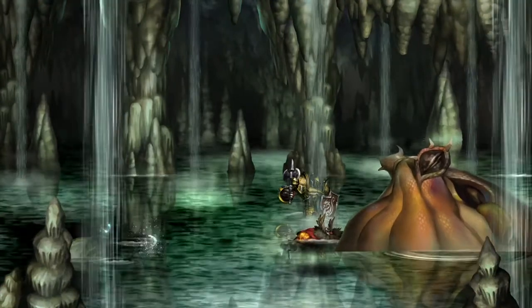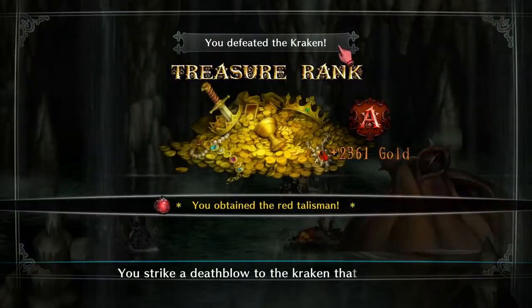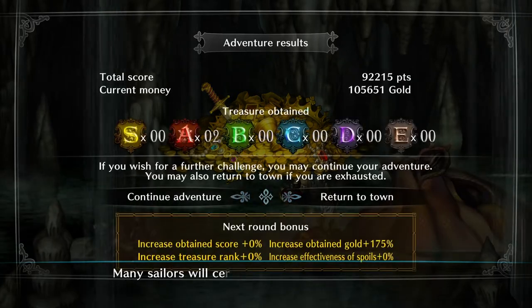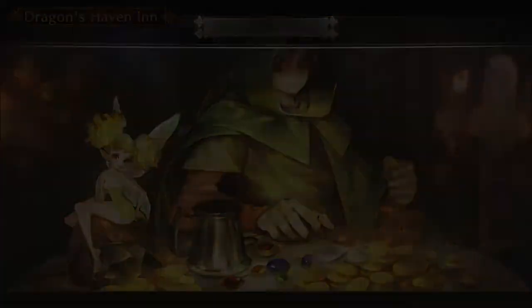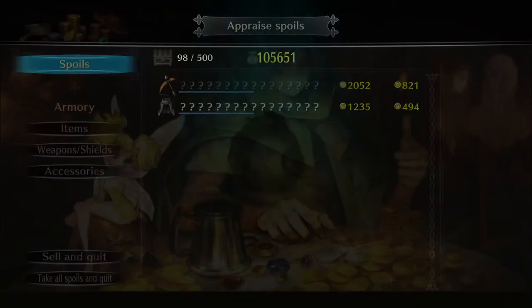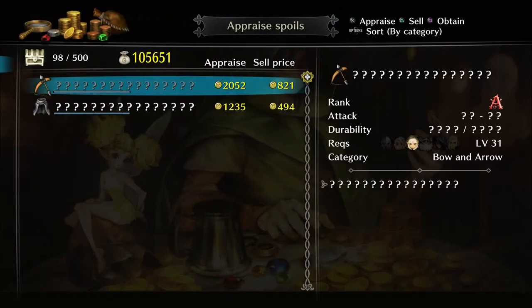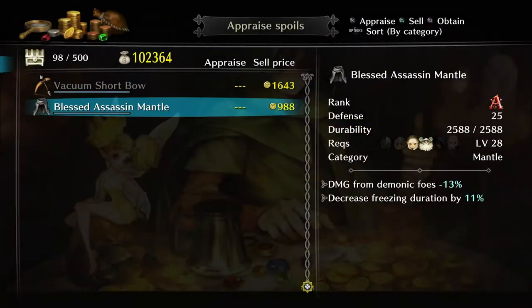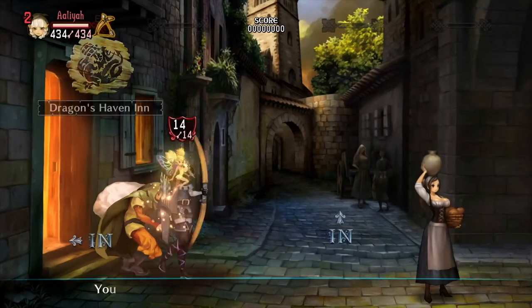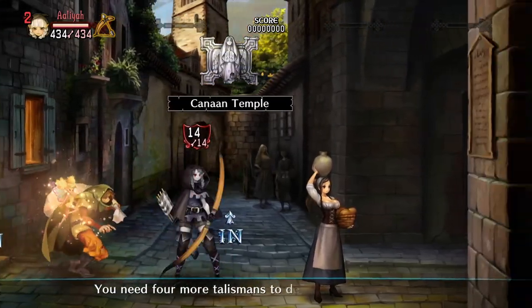Kraken is dead! You strike a death blow to the Kraken that had been terrorizing the sea. Many sailors will certainly raise a toast in your honor once word of your victory spreads. That was actually not that hard. You obtained the red talisman.